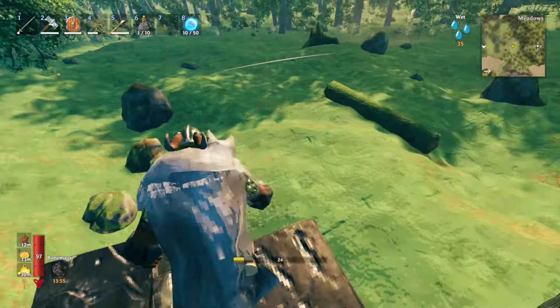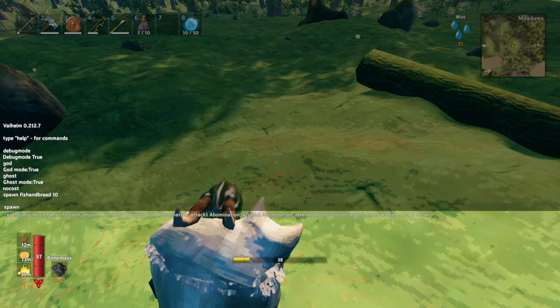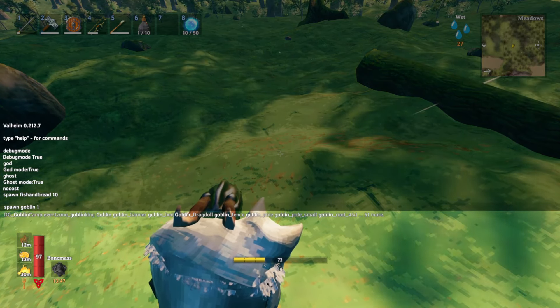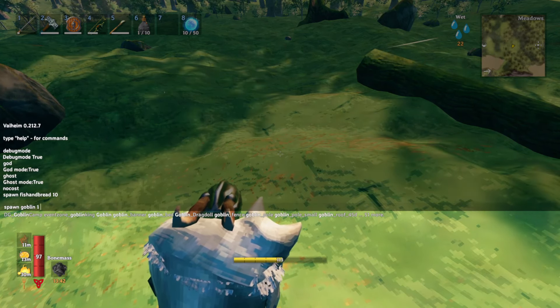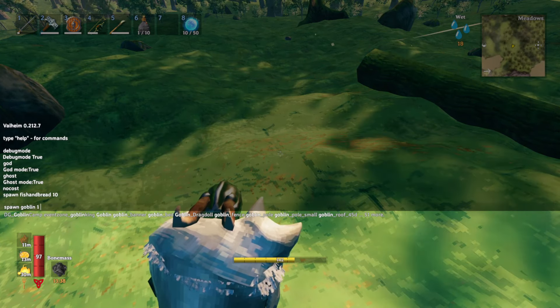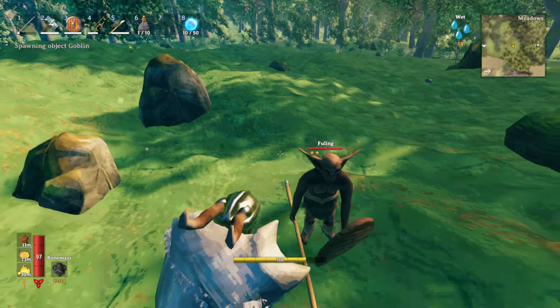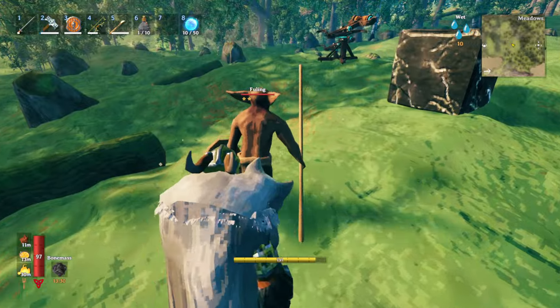When it comes to spawning mobs, you type 'spawn goblin 1.' The first number is how many there are. You add another space and the next number is how many stars you want them to have. So you can do 'spawn goblin 3' and you'll get a 2-star Fuling, because the first number doesn't count — it starts at 3 and up.